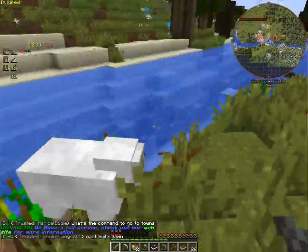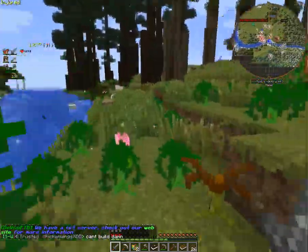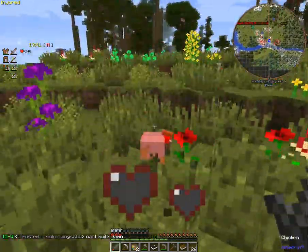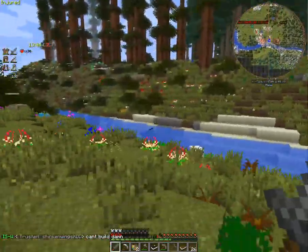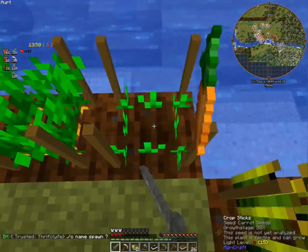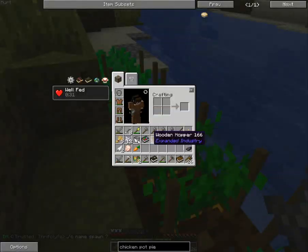Oh yeah, we have carrots planted over here — I totally forgot about that. So we might actually make a chicken pot pie this episode. Let's actually go ahead and get carrots, and let's go ahead and draw some water.